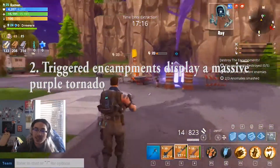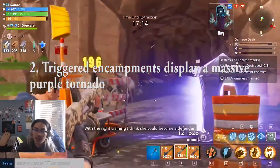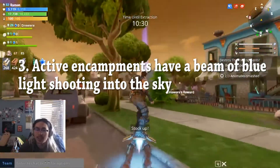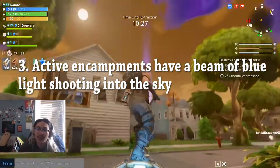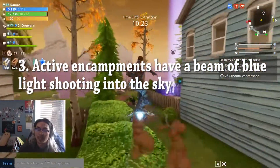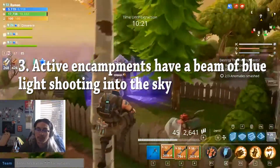They're easy to find once your teammates find them or you've discovered them already. The dormant but active encampments can be seen by the giant purple beam that's shooting into the sky. So just look around and you can easily spot them if you haven't already seen them.